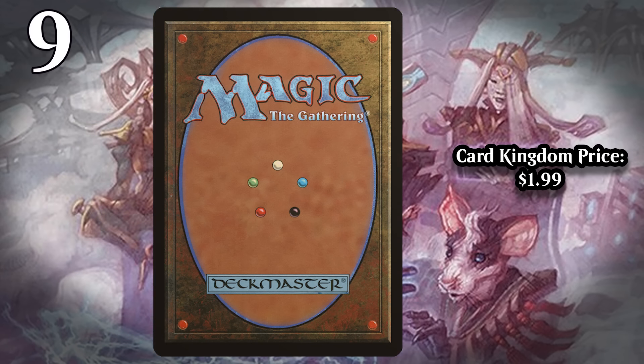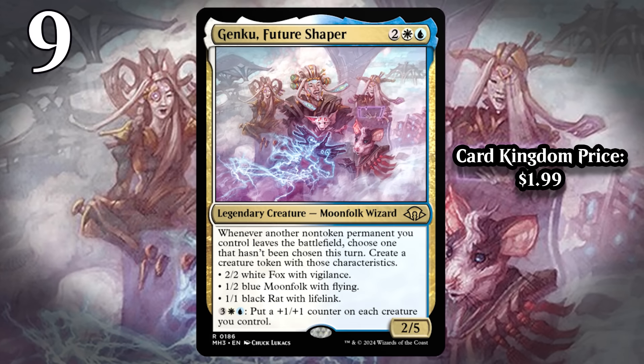At number 9, I have Gengku, Future Shaper. This card is an insane value engine because every time you have a non-token permanent you control leave the battlefield, you get to generate a pretty nice creature token. Any of these options is quite good. The thing that's really nice about Gengku is it doesn't matter how they leave the battlefield — they can die, they can be sacrificed, they can be exiled, they can be blinked. You're going to get value no matter how the thing leaves the battlefield.